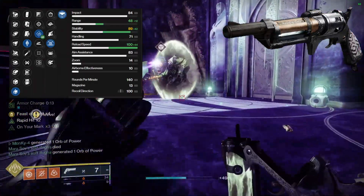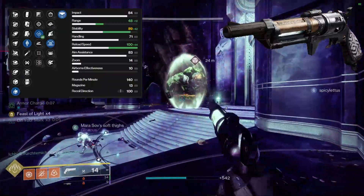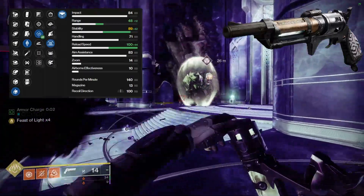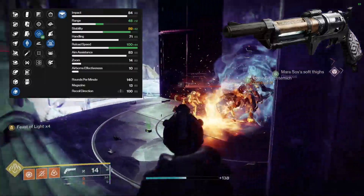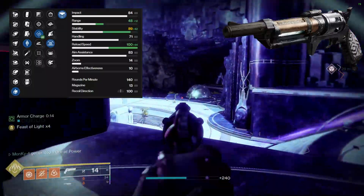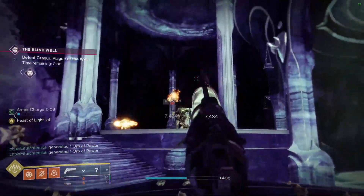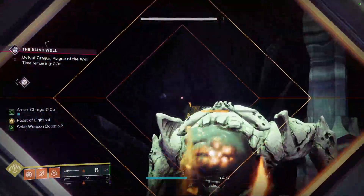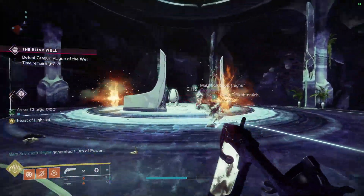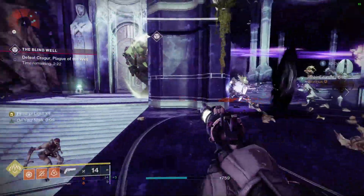I've already used this gun in a Grandmaster and it definitely excels in slower gameplay where you're taking your time. It's not going to be clearing ads as well as other weapons or an exotic, but for a Grandmaster I think it fits perfectly. You could still use Malfeasance over this — Malfeasance with Lucky Pants is insane — but if you're using your exotic slot already, this is a great secondary. Kinetic Tremors kind of acts as a little brother to what Malfeasance does, and Rapid Hit is amazing because you're unloading on a champion, hitting crits, and getting your reload back immediately.